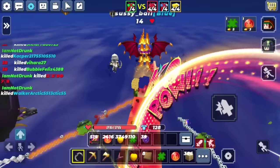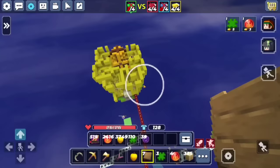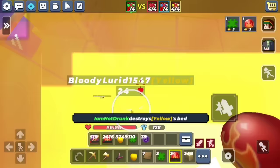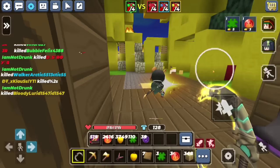What did your teammate do to you? Yellows have a bed, reds don't but they're strong. Here's the best trick — if you want to go down, just do this. It's the simplest thing you can do and people just don't do it. Now you over here — you're a pickle, you understand me? 'Bloody Lurid 1547' — what kind of name is that?